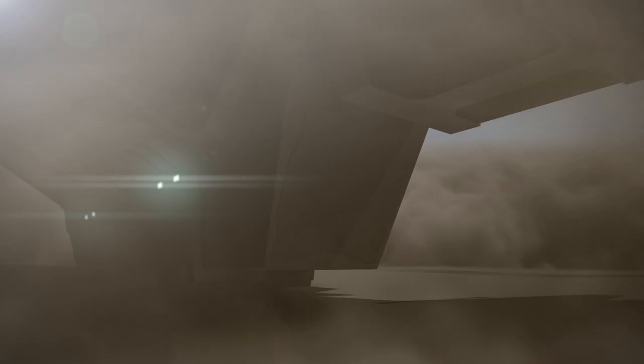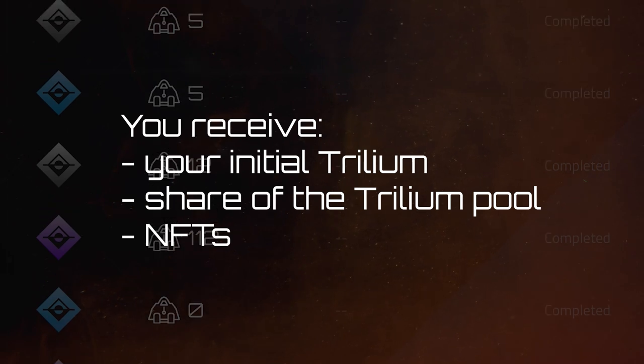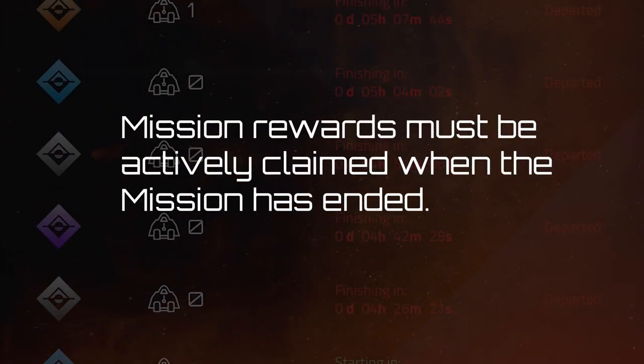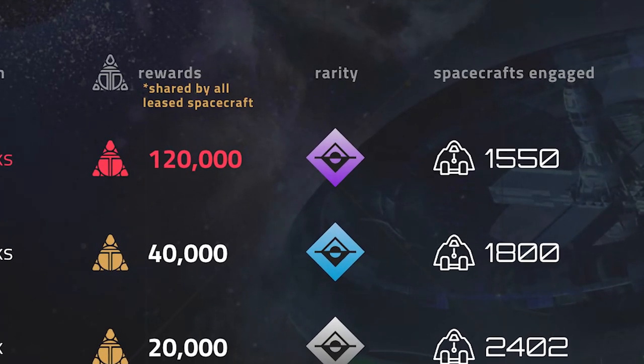Sending a spacecraft requires Trillium, which is locked away and inaccessible to the user for the duration of that mission. The explorer's Trillium is then returned along with the share of pool rewards and NFTs that can be claimed once the mission is completed. Mission rewards must be actively claimed by the user when the mission has ended. Rarity refers to how powerful the NFTs are — the longer the mission, the more powerful the NFTs awarded.